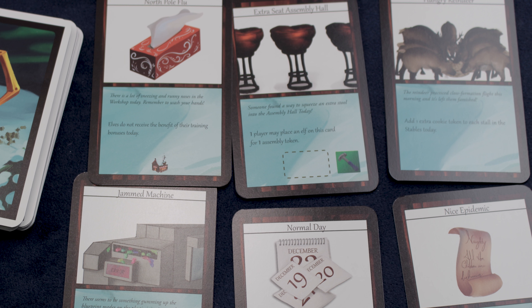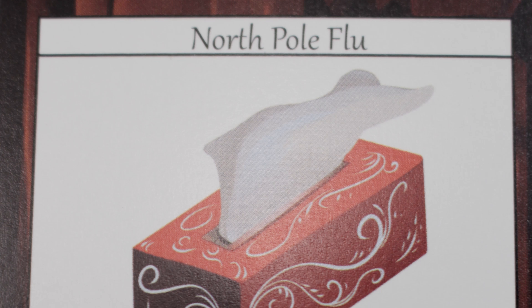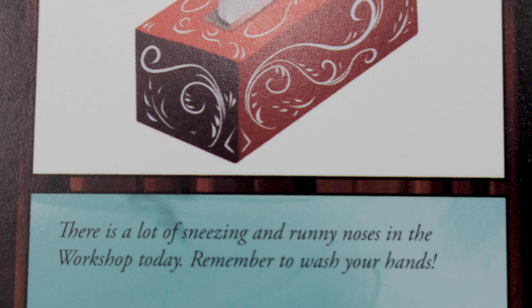The game also includes a mini expansion with holiday surprise cards that add a global effect each round — interesting, but definitely skip them your first game. After a few plays they feel almost necessary to keep things fresh. The game can have a runaway leader problem with no real catch-up mechanism, though it typically only occurs when other players ignore an opponent who then completes a huge 42-point gift and coasts to victory.